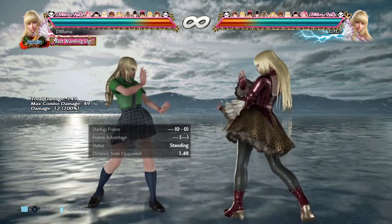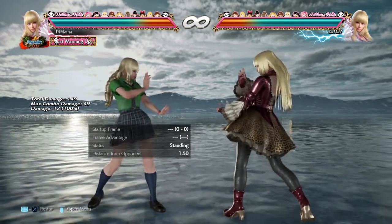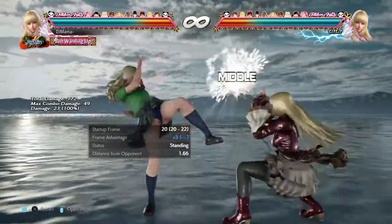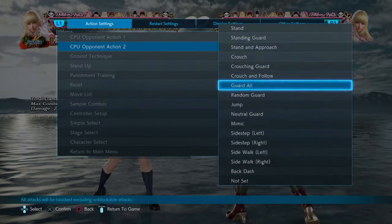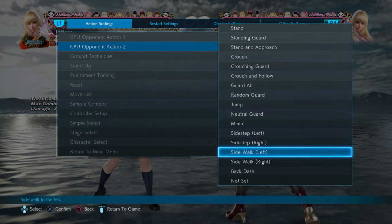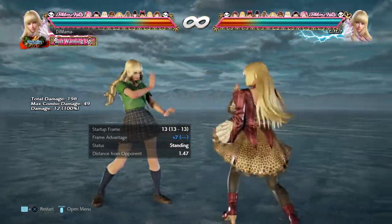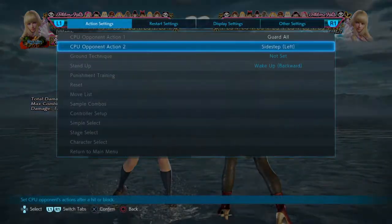Down-forward 3 received a bug fix. The opponent was able to block some specific mid-attacks while inputting the down-forward 3 command while blocking. This is now fixed. Testing it out: less avoidance when she is plus on block. Love that.